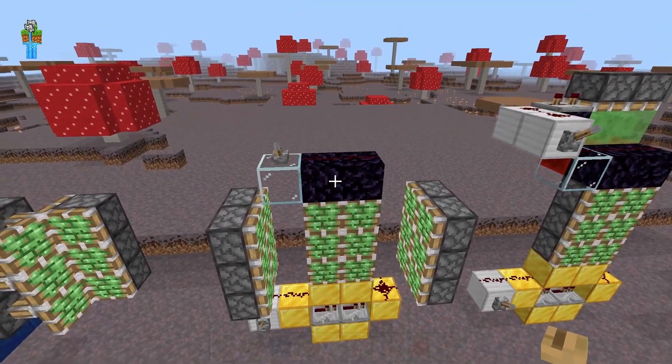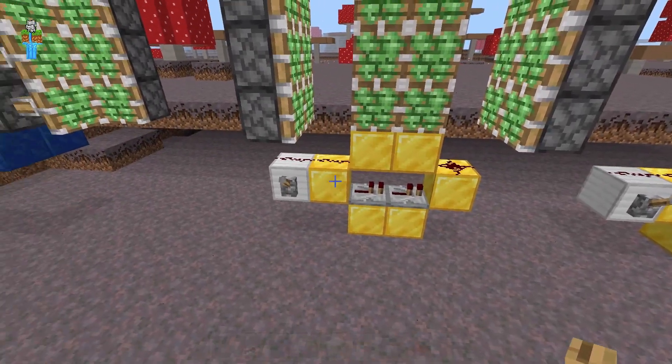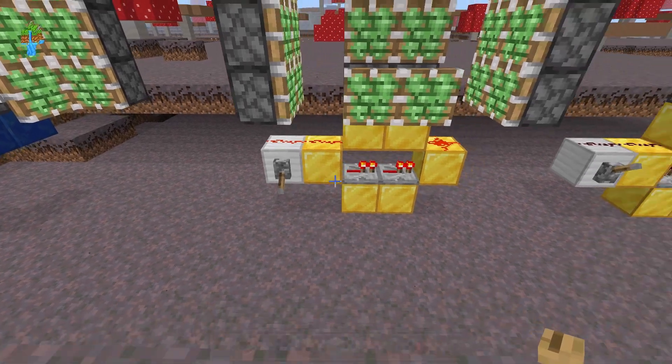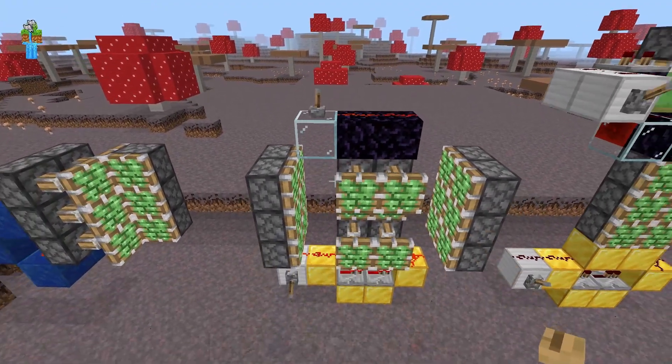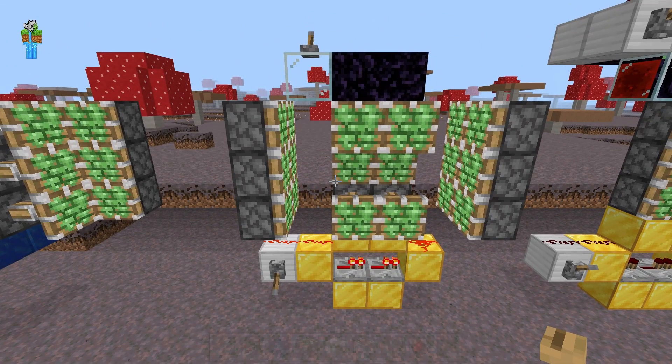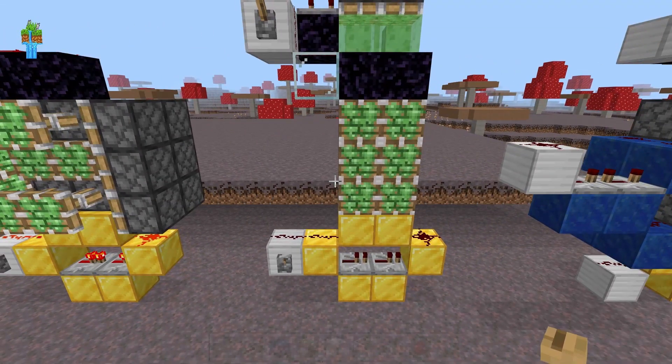The top will need either obsidian or glazed terracotta so that the slime doesn't move it. The middle pistons don't need any delay because they won't activate until the side pistons push them into the middle. You'll also need this glass right here so it doesn't activate the piston at the wrong time. The real trick is activating the middle pistons of the center section.